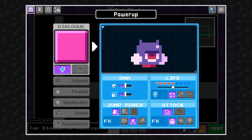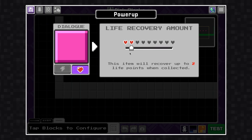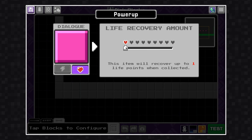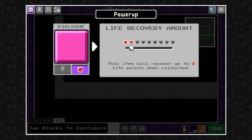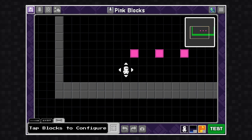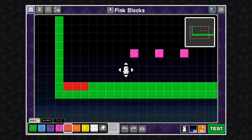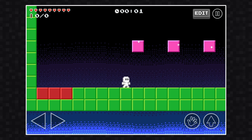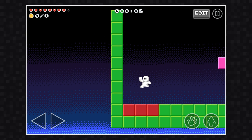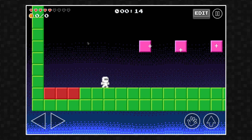Now that we've covered the basics of a character swap power-up, let's try configuring a recovery power-up. This item will recover any health lost from enemies or hazards. You can set how many hearts you'd like this to recover, from one to nine.